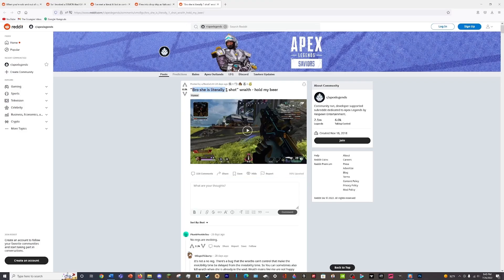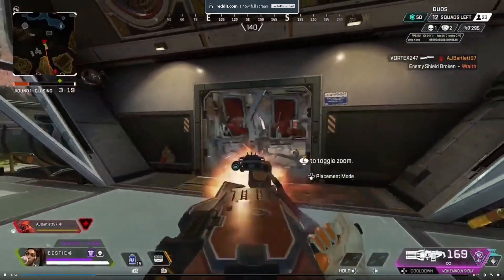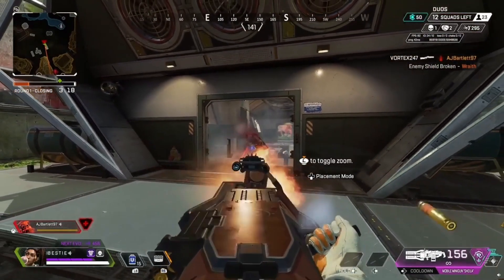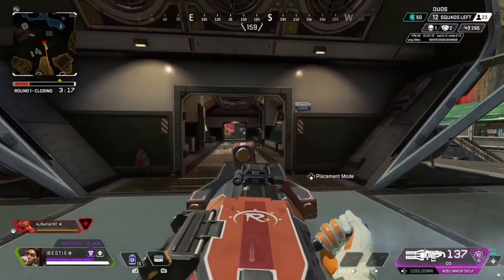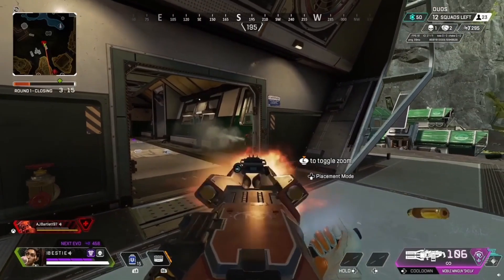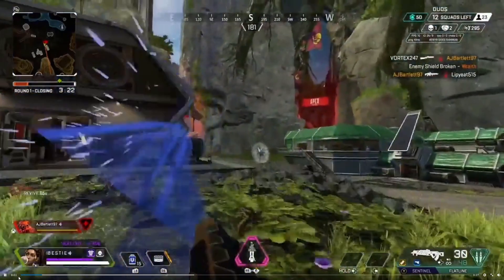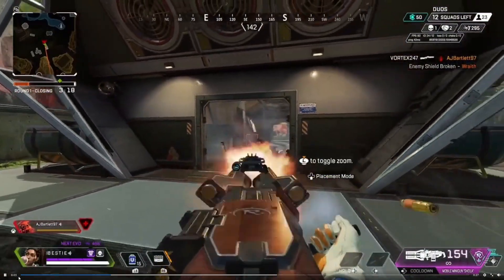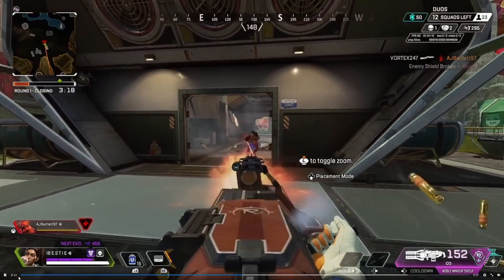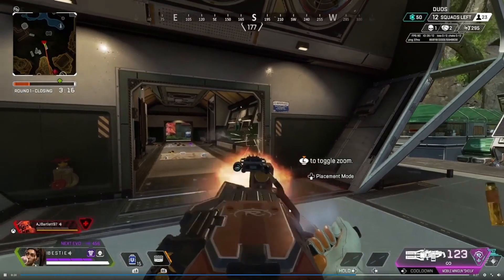Next clip: 'Bro she is literally one shot.' There's a Wraith trying to close doors, Rampart pulling out the turret — oh, a no-reg clip, let's go! That's amazing, I think two players' health just got blocked by the no-reg. I would feel really bad for the Rampart if they got destroyed because of it, but at least they finally got it off. I can't believe this is still in the game. At least he did get the kill in the end.